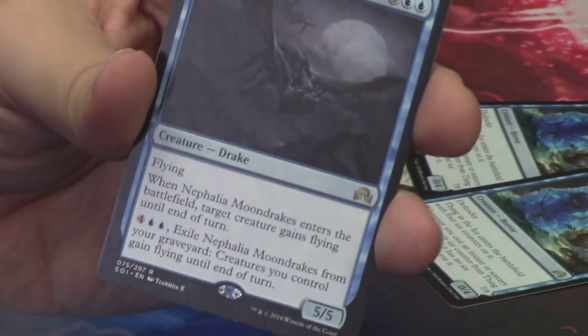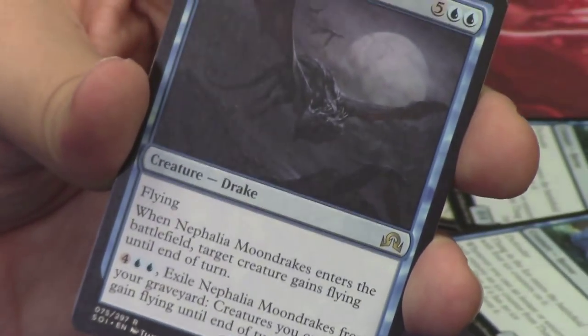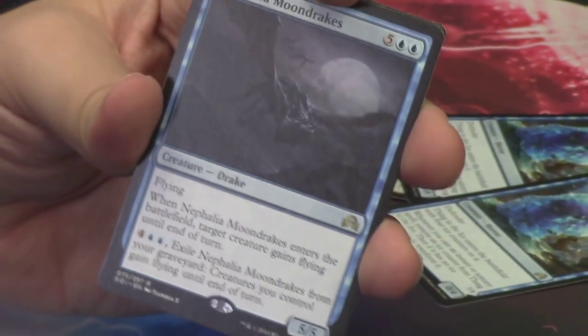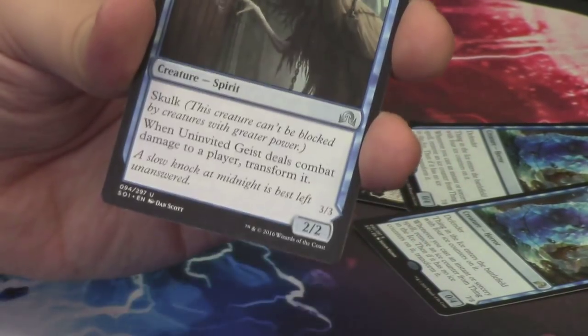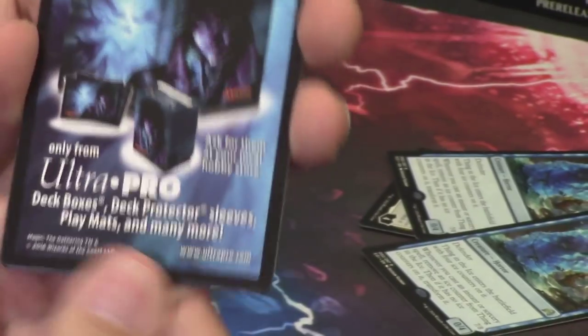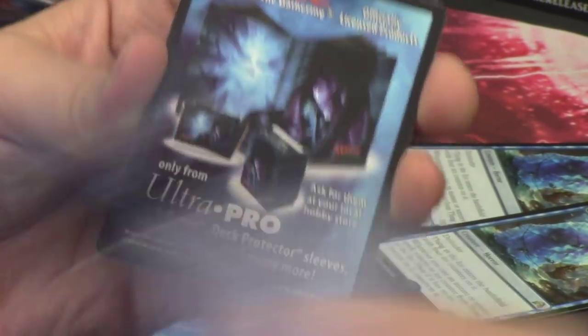It's the closest thing to a dragon that this set has — I've mentioned before I feel like every set has to have a dragon-type creature in it. This is a drake, but it's a 5/5, so it's got dragon stats. Behind it we have the Uninvited Geist — I've talked about this guy already, I love him. He flips into the Unimpeded Trespasser.